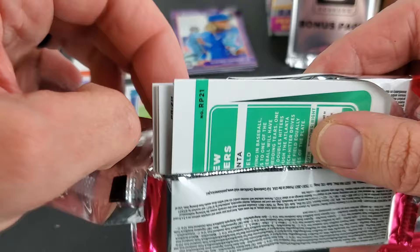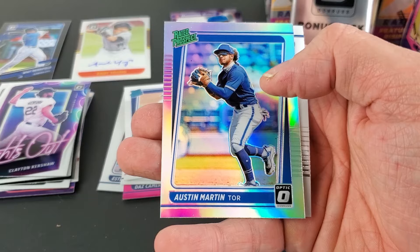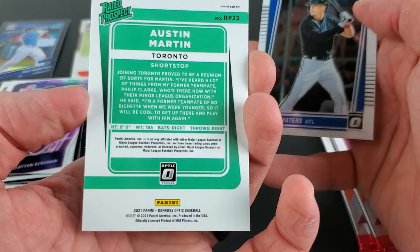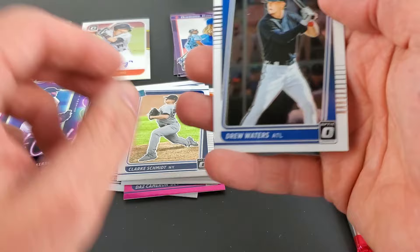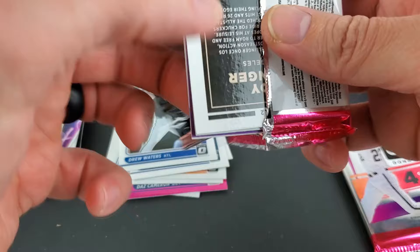We have a prism coming up. Braves have two games — we have a hollow Austin Martin, I guess that would be a parallel. Drew Waters. Basically two games to knock out the high-end, star-studded Los Angeles Dodgers, and one of them is tonight. We'll see if they can make it happen.